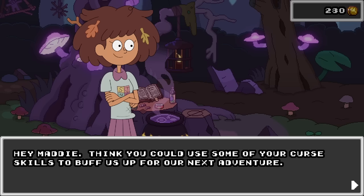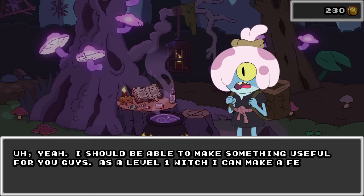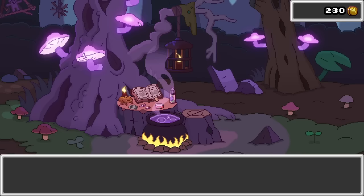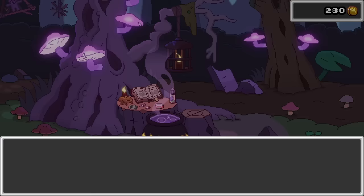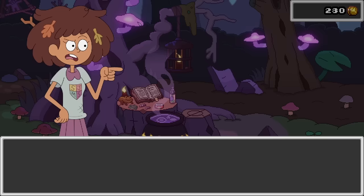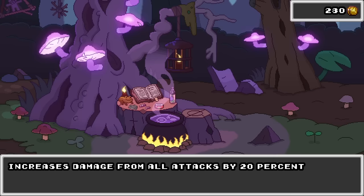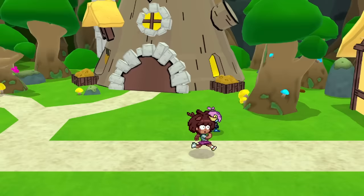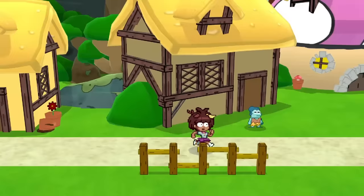Hey, Maddie! Think you could use some of your curse skills to buff us up for the next adventure? Yeah, I should be able to make something useful for you guys! As a level 1 witch, I can make a few different permanent upgrade potions! But these ingredients are a little hard to come by, so I can't be giving them out for free! Gotcha! Let's go glass cannon! Let's buy it! There are three different upgrades that you can get. We are in absolute glass cannon right now, so I am ready to just go beat up some monsters!